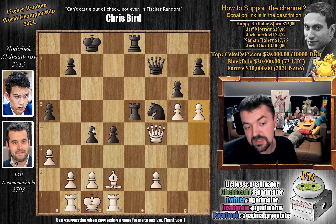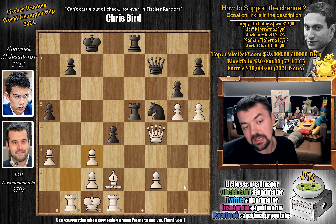And now just pawn to c3, attacking the bishop, weakening the b2 pawn, weakening the a3 pawn. So b captures on c3. And now, interestingly, there is only one winning move for Abdusatorov here, and you have to be very careful not to miss it. Feel free to pause the video once again and find the winning idea for Nodirbek while I give you a couple of seconds.